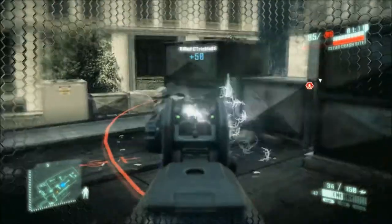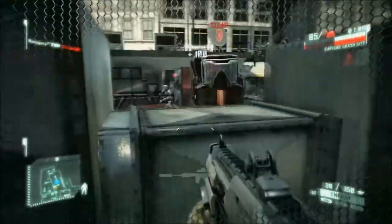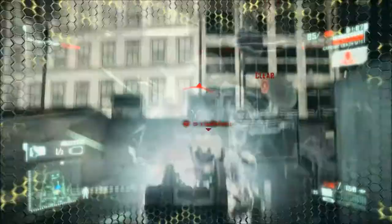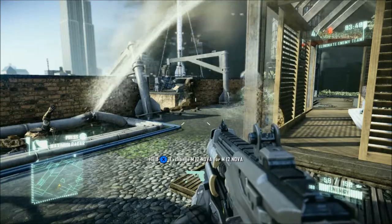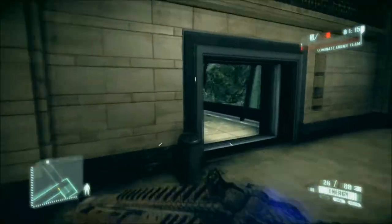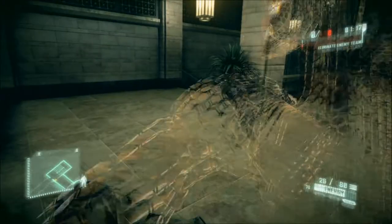One thing to remember about being cloaked is that you lose energy fast when you move, so it's best to sit still as much as possible. You're still visible while cloaked — you're harder to see, but standing out in the open cloaked, they'll spot you. Finally, get into the habit of cloaking when you have to reload your weapon.